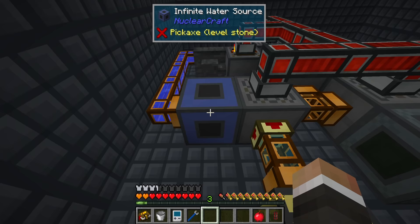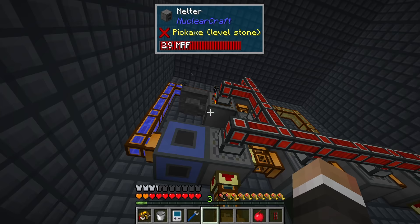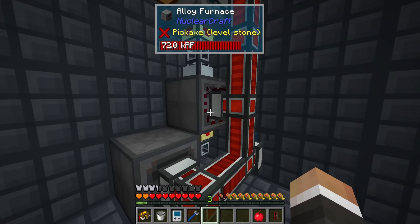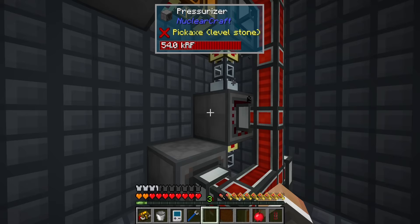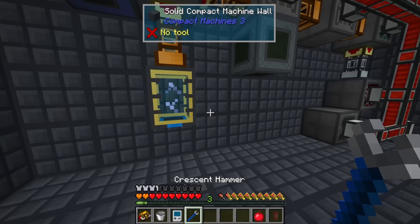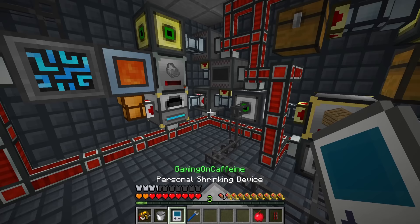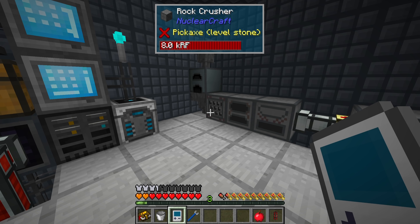I also put some boron dust into the system - we really need to get an export bus there to fully automate this process. Outside of that export bus we're pretty much almost there. The cubic boron nitride are banking up - we have almost two stacks of them - so we're very close to being able to make some dash and getting that arc furnace up and running.